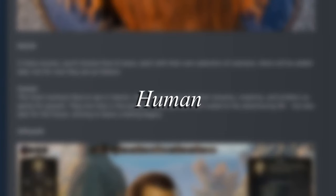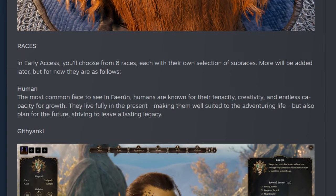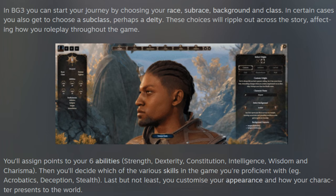The first race is the Human. They are the most versatile of all the races, gaining a plus-one bonus to all of their ability score stats — Strength, Dexterity, Constitution, Intelligence, Wisdom, and Charisma. They are able to fit into most classes and play styles, making them a good, all-around balanced choice.